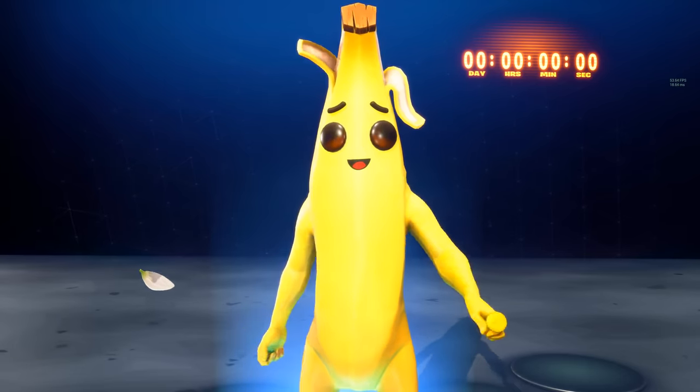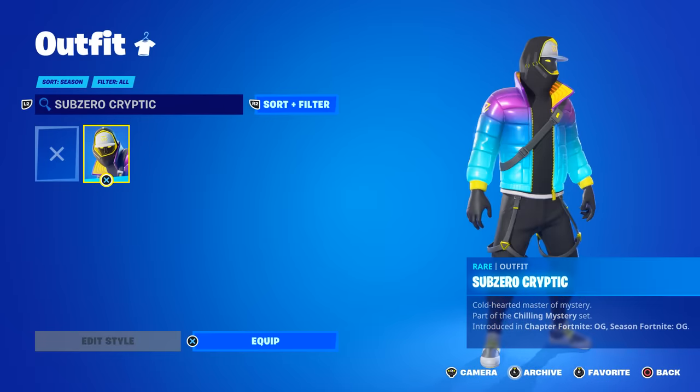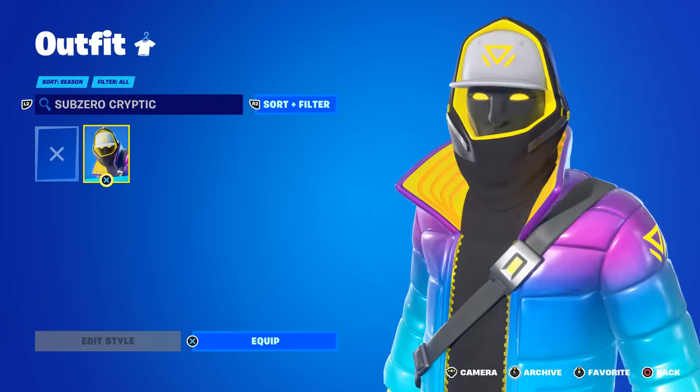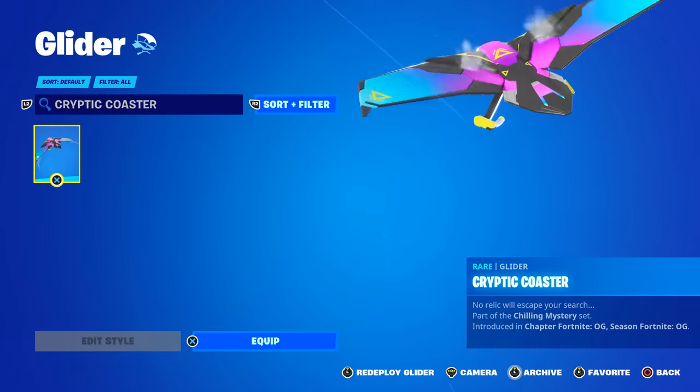They did add a new free bundle to the game. It includes the Sub-Zero Cryptic skin, which is a remixed version of the OG Cryptic skin from back in Chapter 1 Season 9 — just a more yellowish version. The bundle even comes with the Cryptic Slink Kid Back Bling, as well as the Cryptic Coaster Glider.